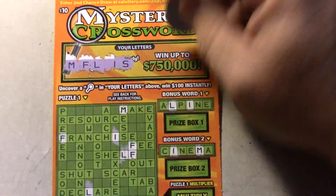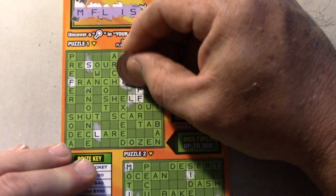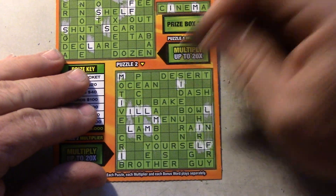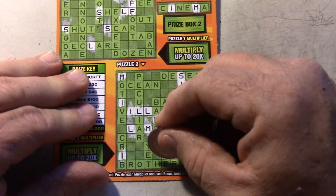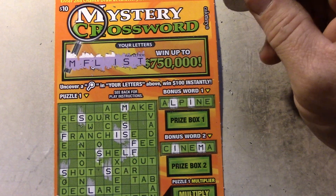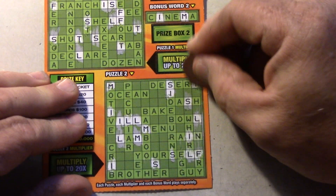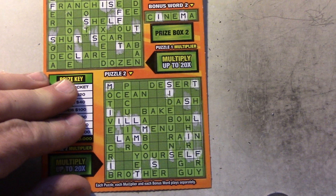Next one — looking for S's now. One right here, two right there. Shelf, Scar, Shut. That's all the S's up there. Down here, looking for all the S's — one right here, one right here. Next letter is T's. We've got the T's now. Out, Shut, Tab — those are the only ones up there. T's down here — got T there, got T right there. That's it.